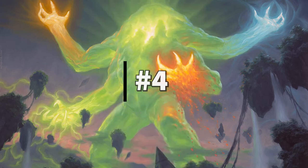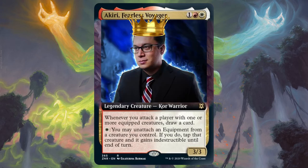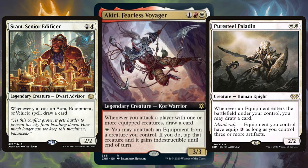Just missing out on the podium at number 4 we have Akiri, Fearless Voyager — as shown by Lord Josh Lee Kwai himself in the most recent Game Knights, this is a commander not to be taken lightly. A 3/3 Boros warrior that revolves around equipment and card draw is already a winner for the often unseen red-white commander combo. Make sure you have equipment-loving cards like Sram and Puresteel Paladin, and you're getting extra card draw whenever an equipment hits the field.